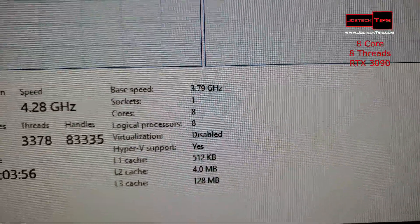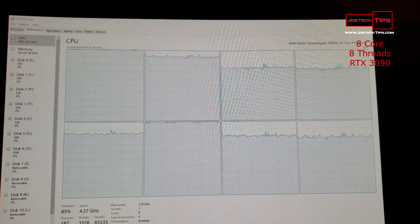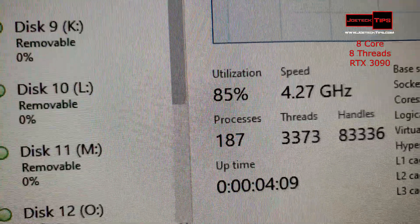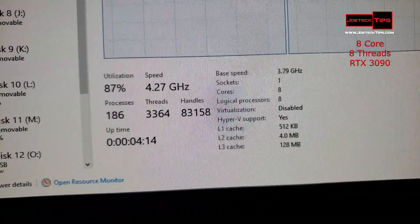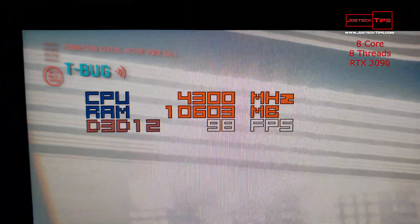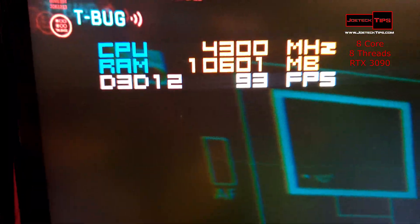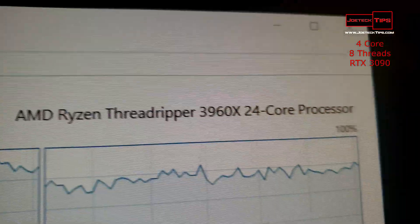Now we're running eight cores with eight threads — SMT disabled. Check out how the CPU cores are being utilized: about 85% utilization, running at just about 4.3 GHz. No CPU bottleneck here, and we're getting a steady 97–98 frames per second. Very impressive.